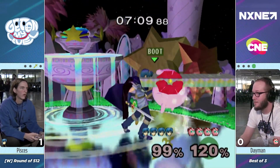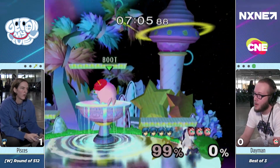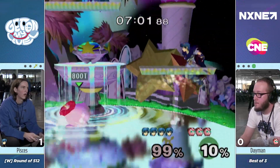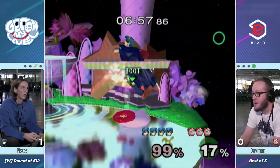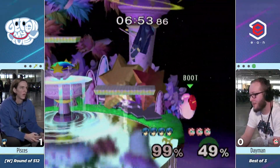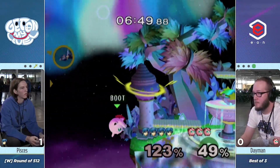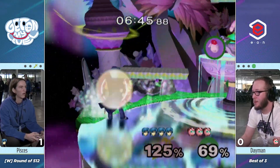That grab was so clutch on that ledge — he was about to explode. And there we see the wavedash forward after the forward throw F-Smash. Dayman got the DI out but sort of weaned back in after. Great stock so far for Pisces, getting some tight chases and a lot of down air spikes. The back air here can be massive — he's burned his jump and his up B, but makes it back still.